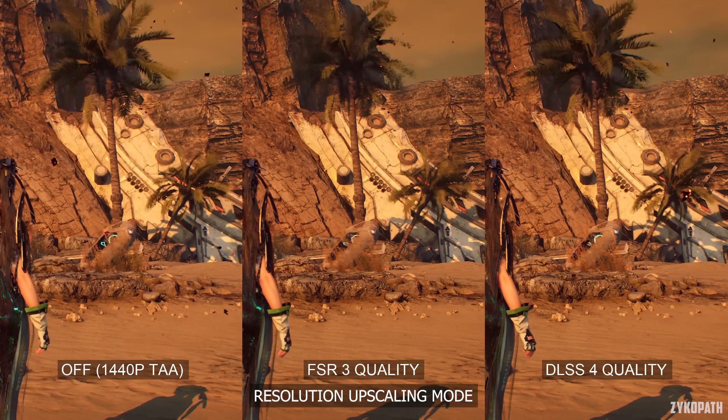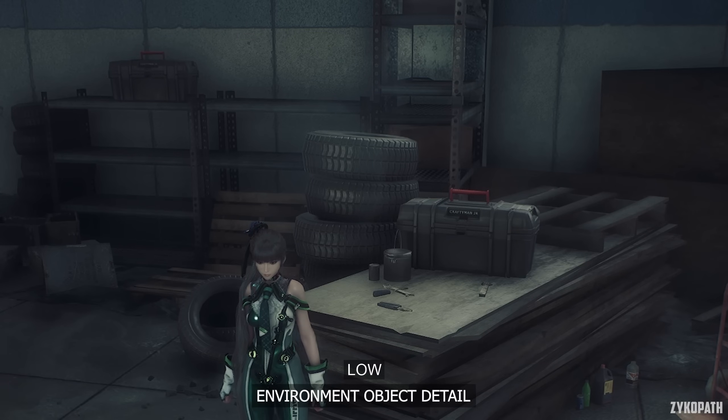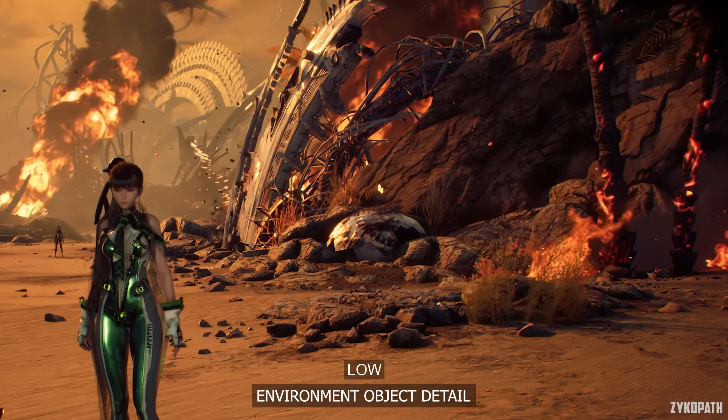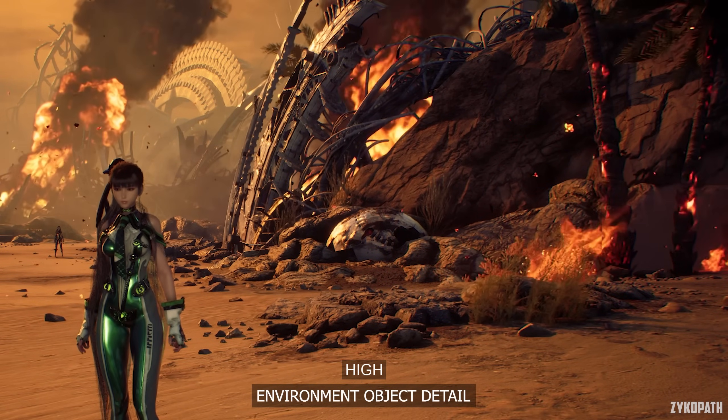The Environment Object Detail setting controls the complexity of some objects in the environment, no matter the distance from the character. Low makes objects look really simple, while Medium looks okay. I recommend using High, as it has a negligible impact on performance.